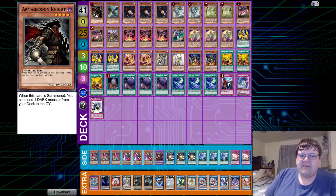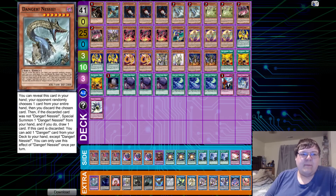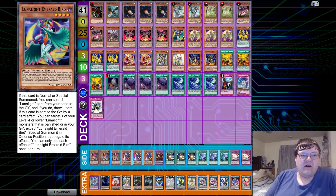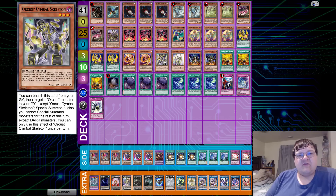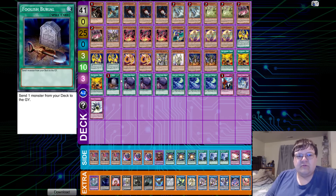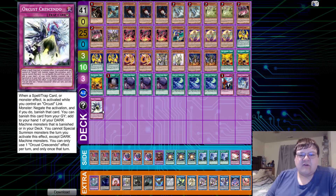Ye olde Lunalight Orcust — gotta love this deck. We have one Armageddon Knight, one Zephyros the Elite, triple Danger Mothman, two Danger Nessie, two Jackalope, two Tsuchinoko, one Gizmek Orochi, triple Kumongus, one Lunalight Emerald Bird, triple Lunalight Kaleido Chick, triple Lunalight Tiger, two Yellow Marten, one Orcust Cymbal Skeleton, one Orcust Harp Horror, two Orcust Nightmare, triple Fire Formation Tenki, one Foolish Burial, triple Foolish Burial Goods, triple Lunalight Perfume, one Pre-Preparation of Rites, one Serenade the Melodious Diva, and one copy of Crescendo.